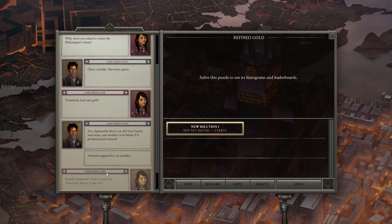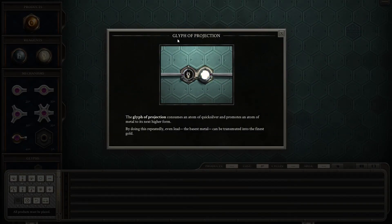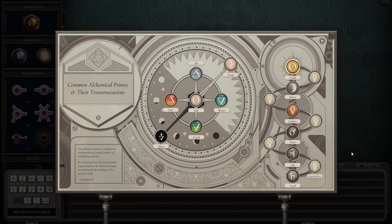Our mind suggests it so casually. Sounds wonderful. Time to put your university degree to the test. Let's see if we can transmute lead into gold. We do have the glyph of projection. And taking a look over here, we can see that we need to transmute it five times to turn lead into gold.